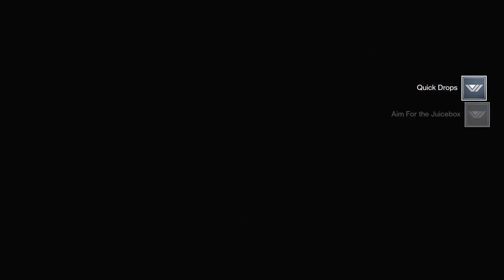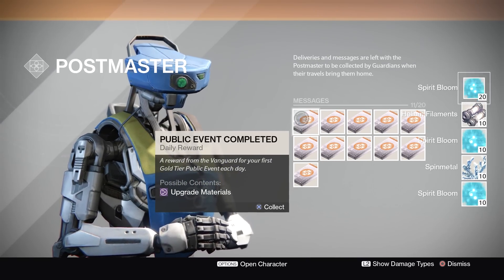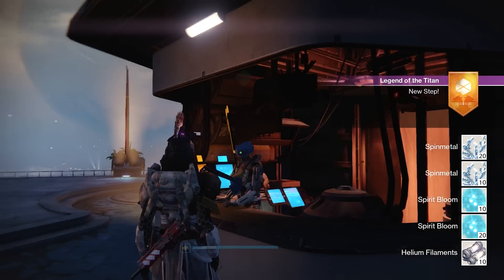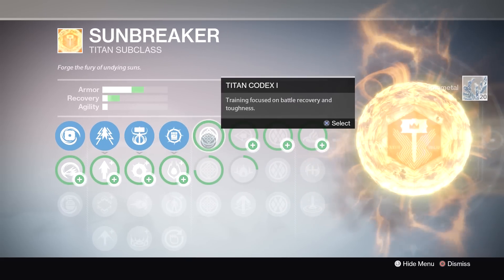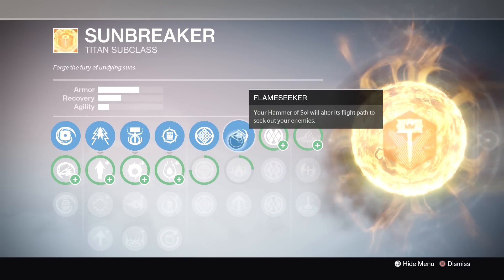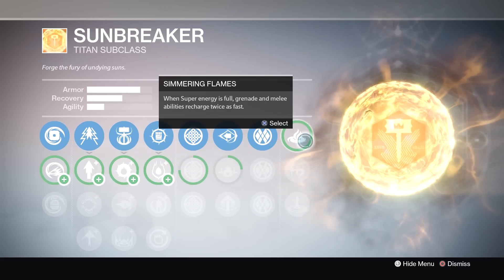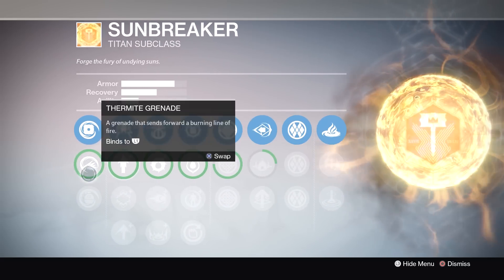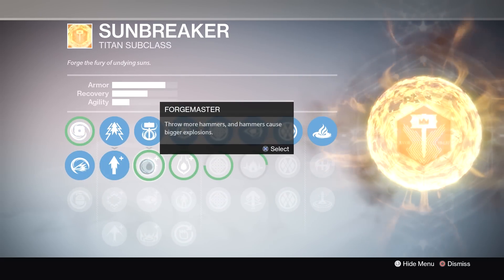That's super nice because then that new character, as it plays through the story or side quests, will start earning gear based off of that light level and not a lower one. This helps them get in shape for end-game activities such as strike playlists, nightfalls, quest lines, and potentially even raids.